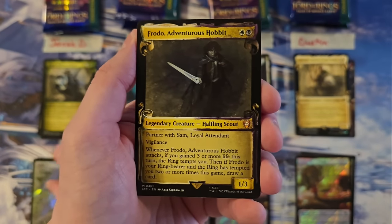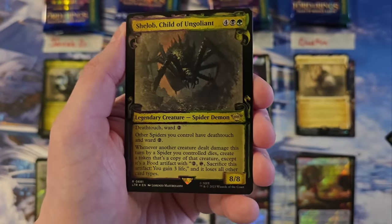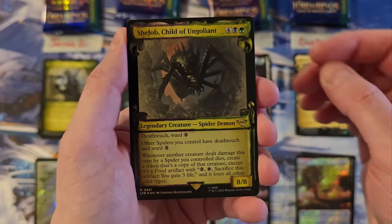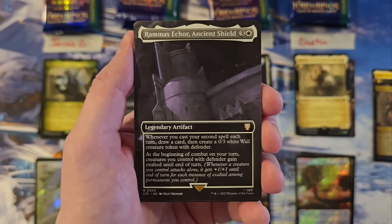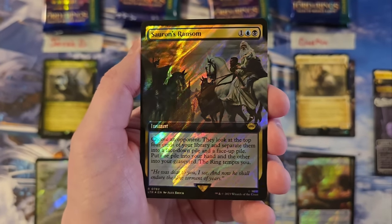Frodo from the commander deck — that's a two. Mr. Frodo. Hey, Shilob in the foil — neat. That is an eight so far. Ramos Echor — another one of the new cards, that's a 12. Sauron's Ransom — you're at a 15.